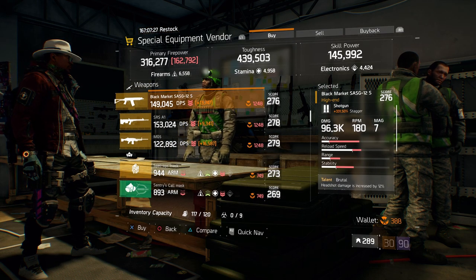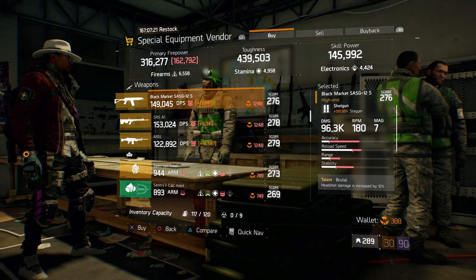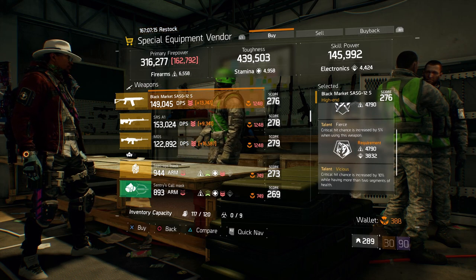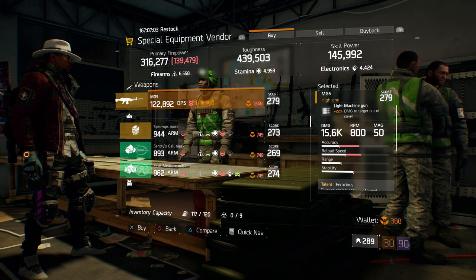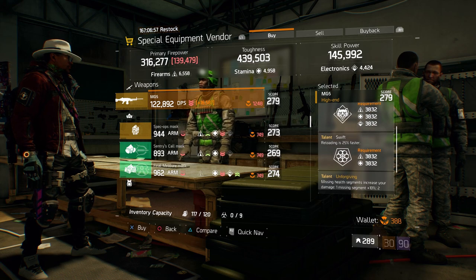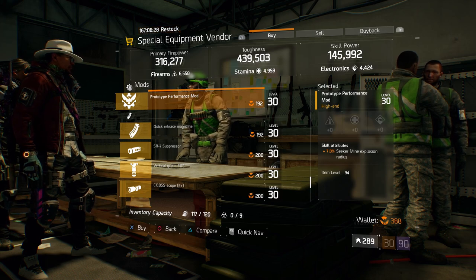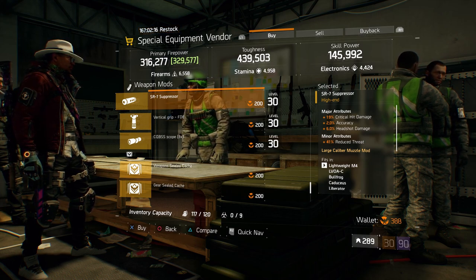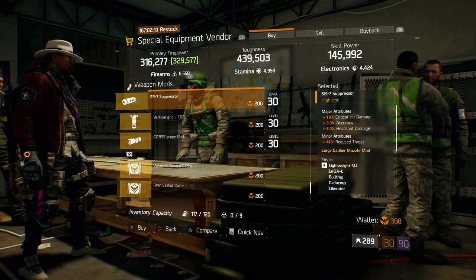Also here, we have a Black Market SASG-12S with a gear score of 276. It has 331.50% stagger, and the talents this has is brutal, fierce, and vicious. Also here, we got an MG5 with a gear score of 279. It has 22% damage to targets out of cover, and the talents this one has is ferocious, swift, and unforgiving. Also here, we have a prototype performance mod with 7% seeker mine explosion radius. Also here, we have a SR7 suppressor with 19% crit hit damage, 2% accuracy, and 6% headshot damage.